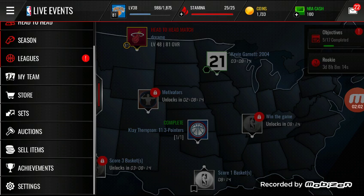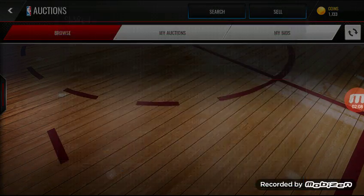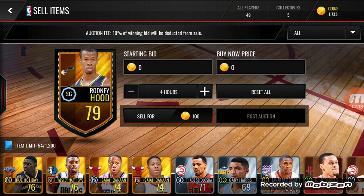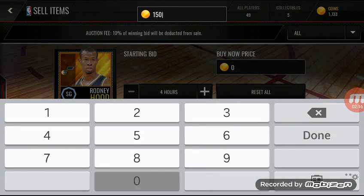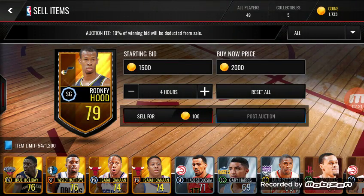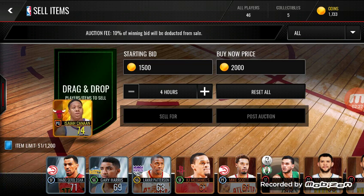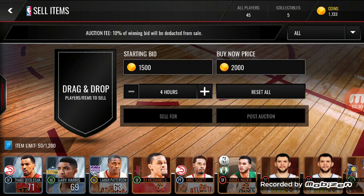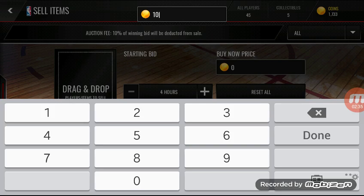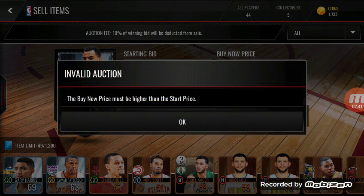Let's go to the auction house and do some selling. I've got a few players I need to sell here. I'm just going to sell him for like 2,000. I'll sell all the bronzes for 2,000, I don't even care. Wesley Matthews is pretty good, I've got two of those. The silvers I'm probably just going to sell for like 1,000, and 500 to bid.